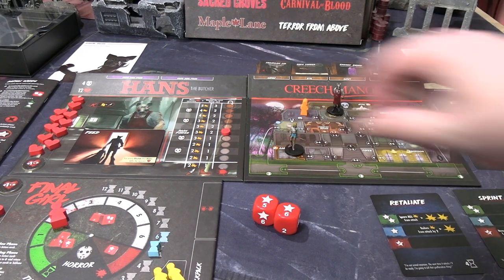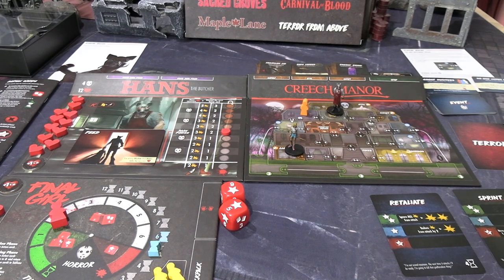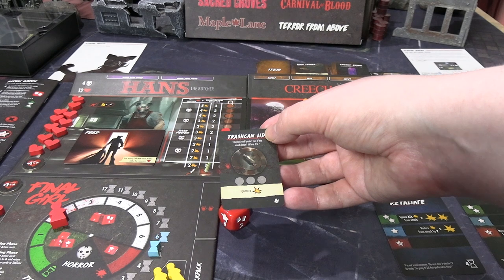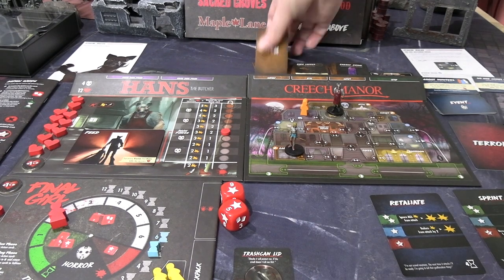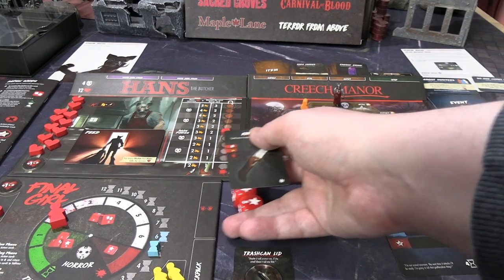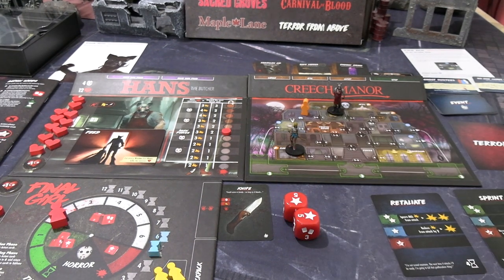Search card — double success. Take the top two items from the space, choose one, place the other on top or on the bottom of the pile. So the trash can lid is one option — this ignores one damage three times, it can be used three times, it's a one-handed item. And then the other item we discovered here is a knife — range zero, does one extra damage, and is one-handed. I'll take the knife for now and keep the trash can lid on top of the deck, so we can have a sword-and-board setup for the inevitable combat against Hans. Searching there cost a time as well.